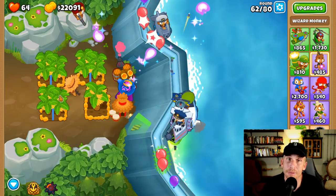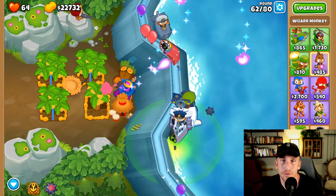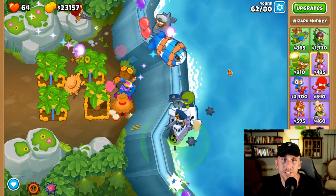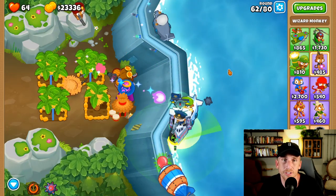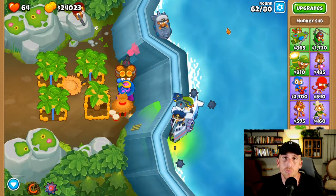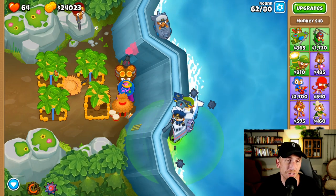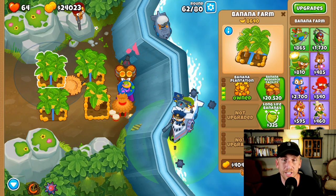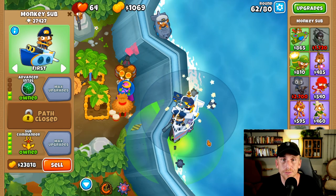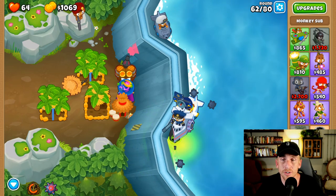We might have to use our ability because at the end there's going to be some fortified MOABs that are more than scary — we don't want to deal with that. I think we should be okay, but just use your ability just in case — use that first ability. We don't want any problems here. And with this guy, with his armor piercing darts, he's killing it. The reason why we didn't sell everything first is I wanted to save my money — if I can keep more farms, it's better for later. So we're going to sell just this one. Now we have more than enough money, get the sub commander.